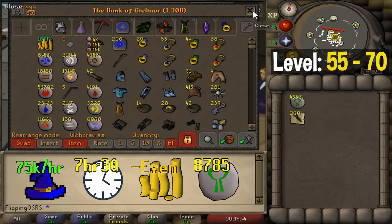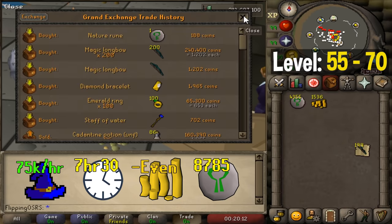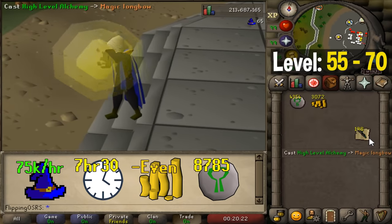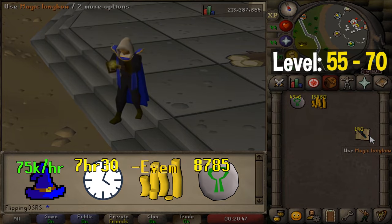For example, both the diamond bracelet and the magic longbow are currently profitable, with over 100 GP profit per cast. High alching is very simple and you can get up to 75,000 experience per hour. It's extremely low effort because you can alch noted items, meaning you can withdraw a giant stack of high alchemy material and just go to town. I'd recommend enabling mouse keys so you can hover over the high alchemy spell and spam the 5 key. High alching from levels 55 to 70 will take around 7 hours 30 minutes and you'll need around 8,700 nature runes, but you should at least break even.